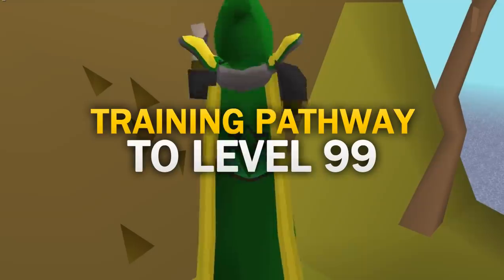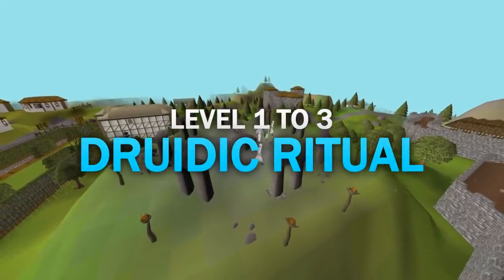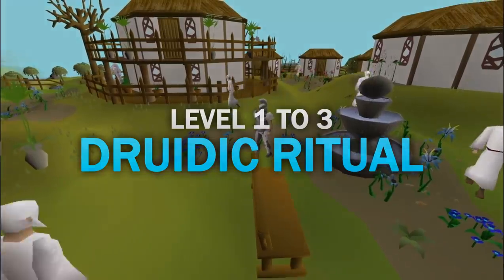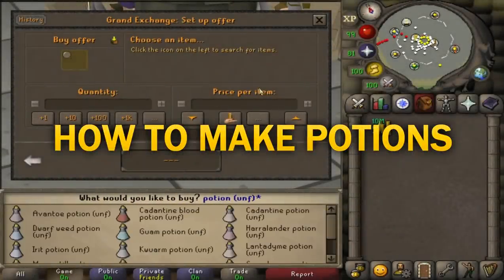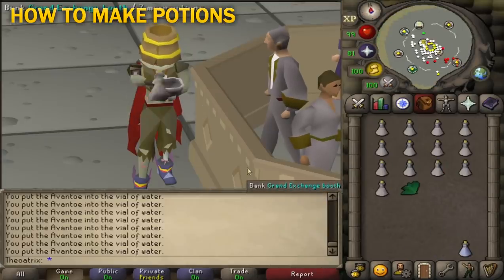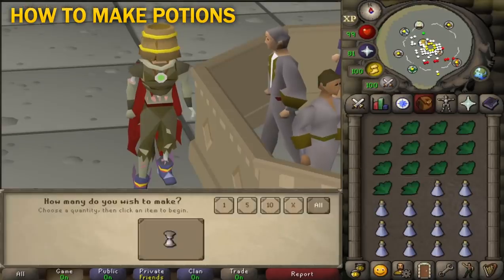So this is my recommended potions pathway to 99. After Druidic Ritual, you're given 250 Herblore experience, along with access to the skill, so that brings you to level 3, where you can create attack potions. To create a potion, you need to buy the herb already mixed into potions off the Grand Exchange. Mixing gives no experience and should not be done unless you're solely looking to make money, which I'll talk about in the profitable section.